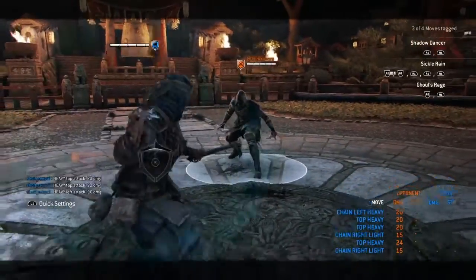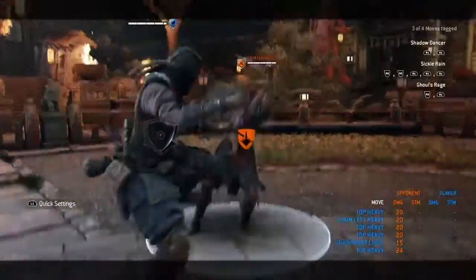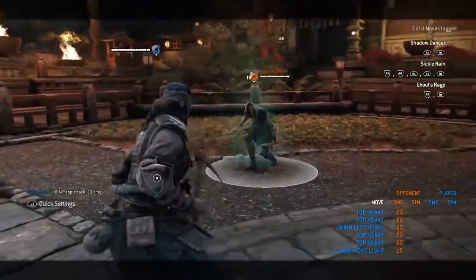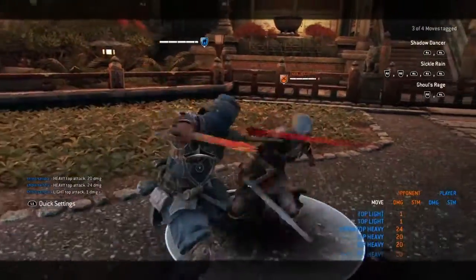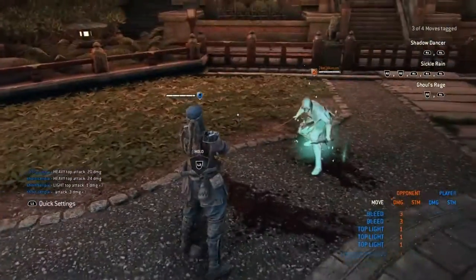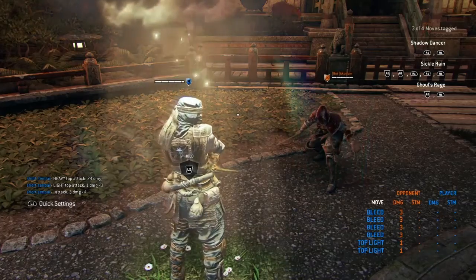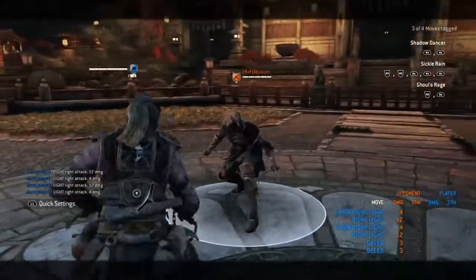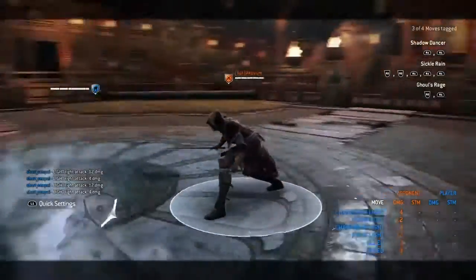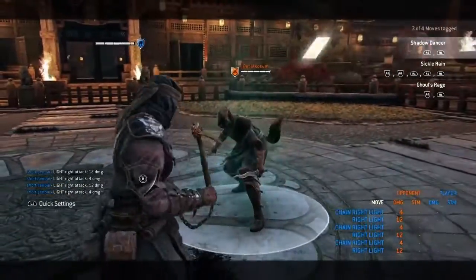Range heavies do 20 on both sides. The kick does 20. The mix-up with the kick and the guard break is the same damage as the final heavy. The double dodge smoke with light attacks does 24.